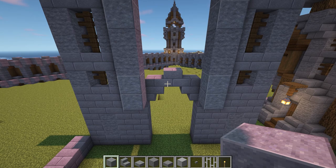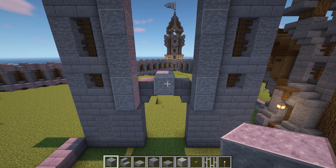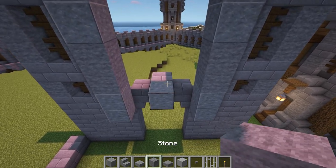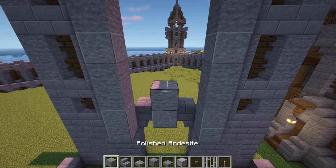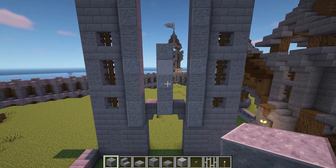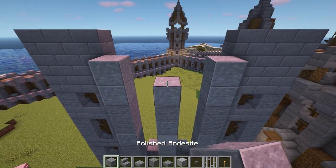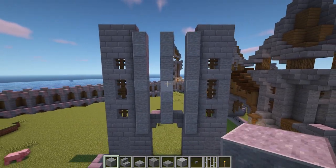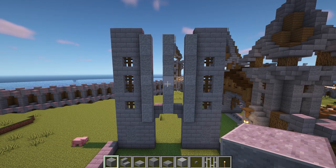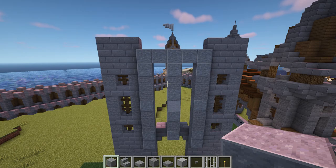Now in the middle, add one polished andesite behind the block — we skip the bottom block here. Then above this, add one stone, followed by a polished andesite, a smooth stone and another polished andesite. Then at the top, add one more stone and two more polished andesite. The three sides should all line up. Now fill in the gaps at the top with polished andesite and come round to the front of the build.